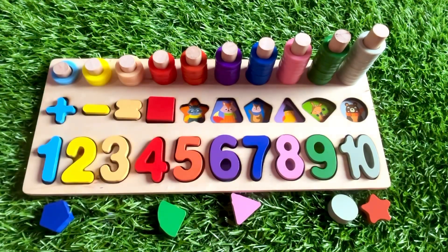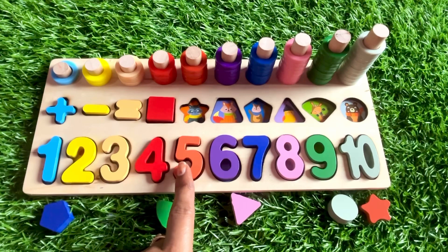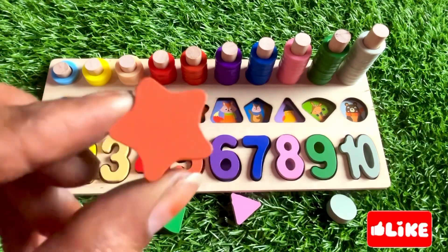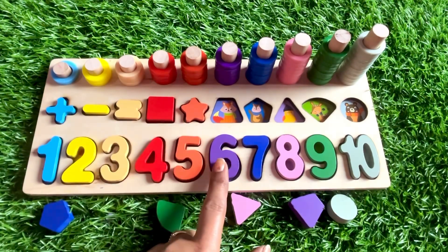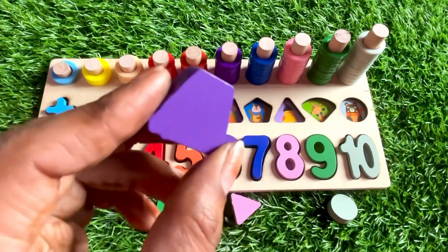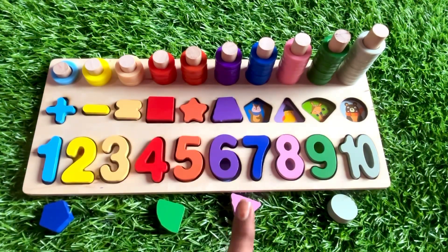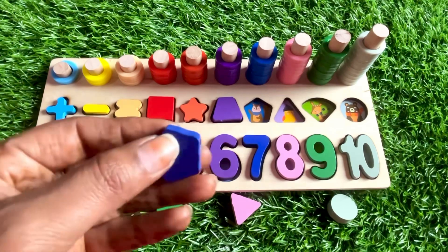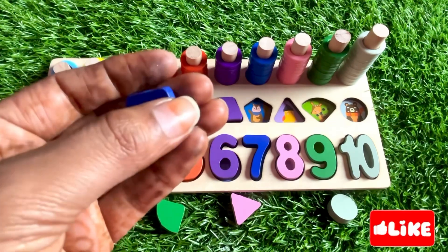Can you tell me which color shape we need? Orange! Yes, it's an orange color star. Let's put it in. Now we need a purple color shape — yes, we got it! It's a purple color rhombus. Let's put it in. Next we need a blue color shape — oh great, it's a blue color pentagon! A pentagon has five sides: one, two, three, four, five. Let's put the pentagon right here.